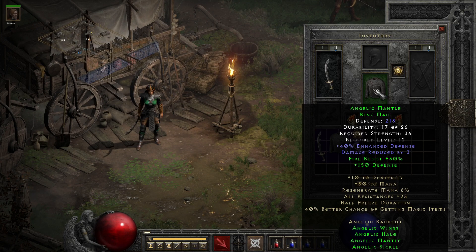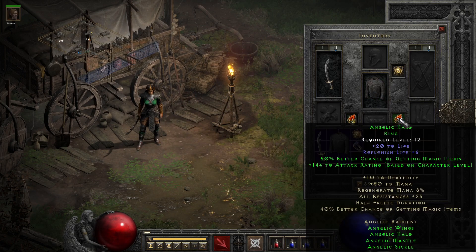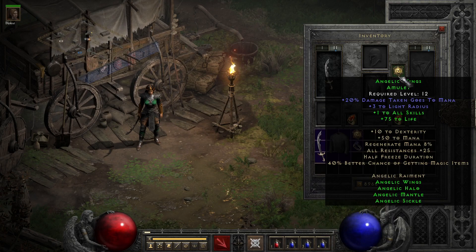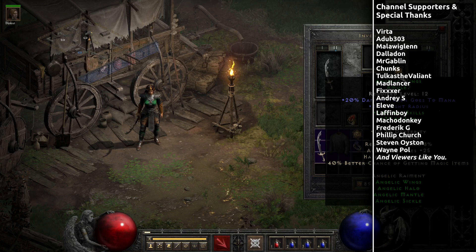Overall, this set is one you want to partially use, keeping primarily one amulet and two rings from it, only keeping the other parts if you plan some low-level or mid-level shenanigans with Kicksins, Smiters, or Enchantresses, since outside of them most of the benefits will be a hindrance compared to other similarly costed items — especially considering what other sets could be used in those slots.